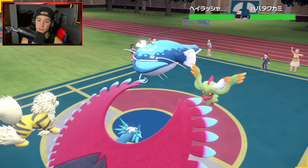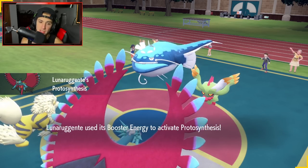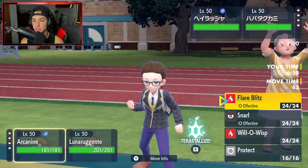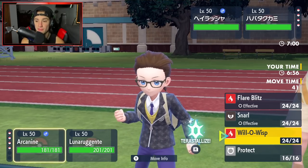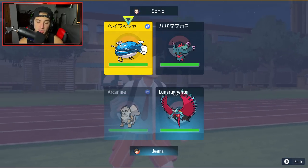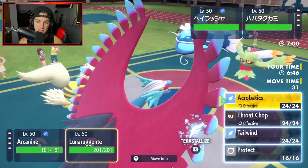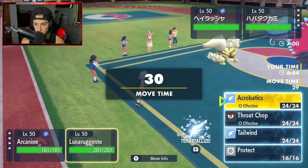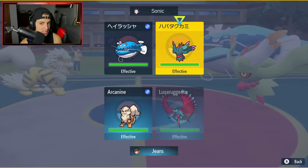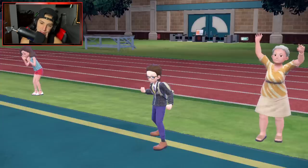I definitely have to Terastalize Roaring Moon. The Booster Energy is going to boost my attack stat — so my physical attack is going to be boosted. I really want to go for a Will-O-Wisp. If I can land a Will-O-Wisp on Dondozo, I'll really like that. So I'm going to Will-O-Wisp and Tera into Flying, then use Acrobatics. I feel like he's just going to Protect, so I'm going into that slot.